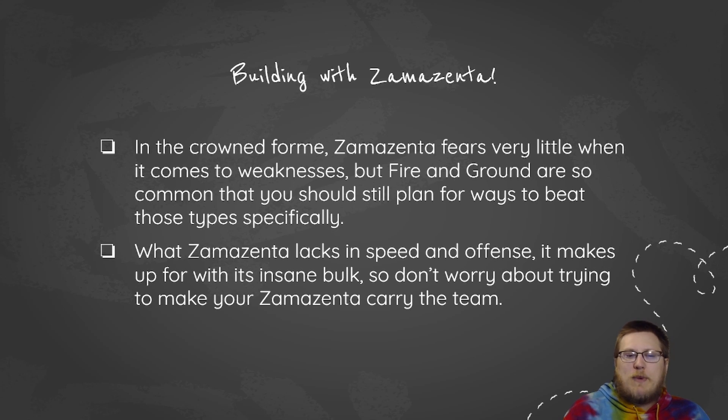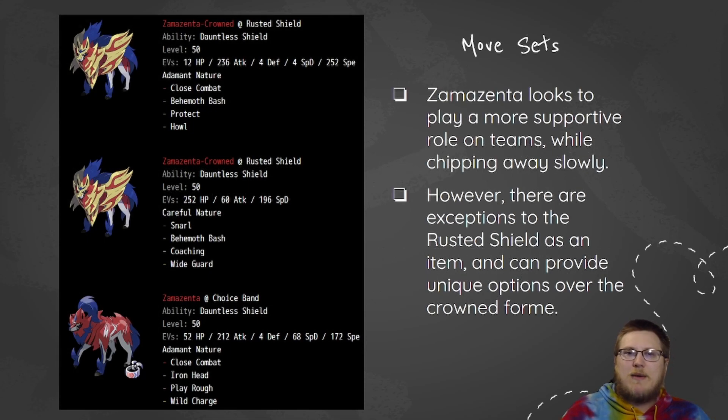So don't worry too much about trying to make Zamazenta carry your team. Yes, it does have base 130 attack, but if you don't need to invest into attack to pick up your KOs, you don't have to. Definitely look at playing with Zamazenta as more of a support Pokemon rather than an offensive carry. When looking at movesets, Zamazenta always plays more support than offense — aside from the choice band set, both of these sets are kind of bulky and look to help the team do what it needs to while chipping away at opponents.